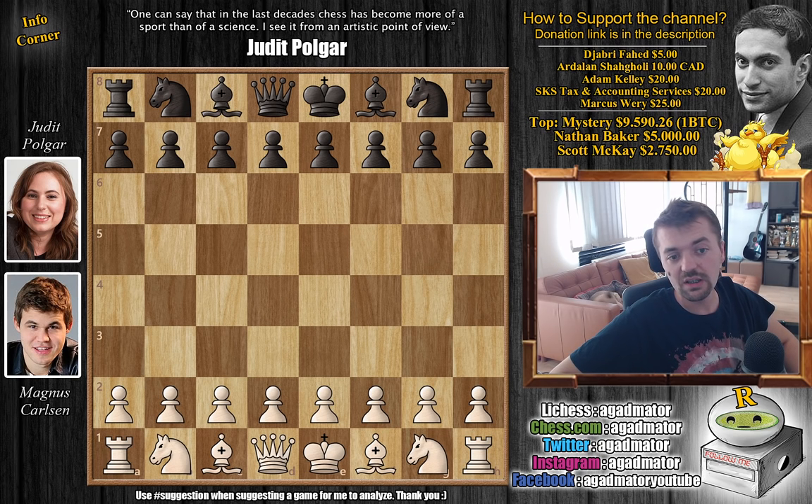It's a four-player tournament: Magnus Carlsen, Lazaro Brazon, Judith Polgar, and Manuel Leon Hoyos, so four of them will be playing. Both Judith and Magnus won their first match, so here they face each other in the finals and this is the first game of their matchup.